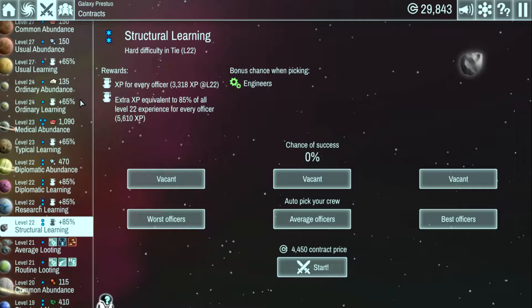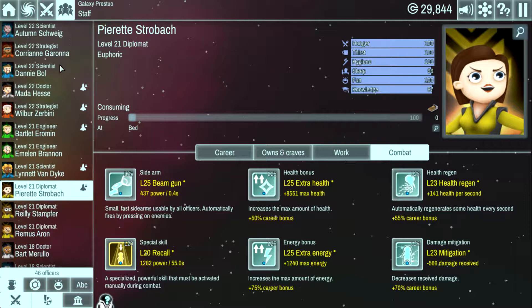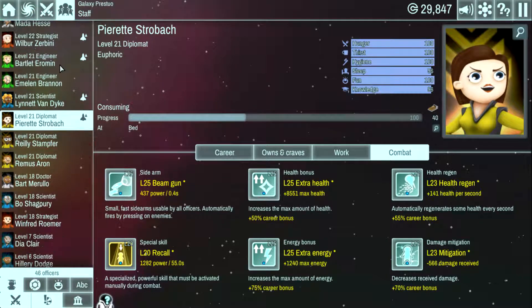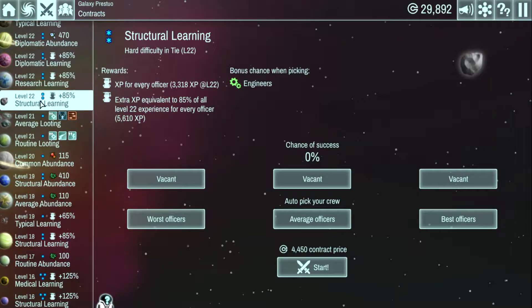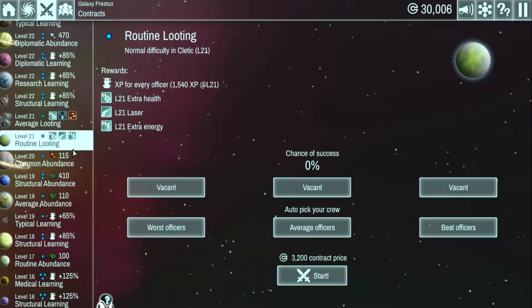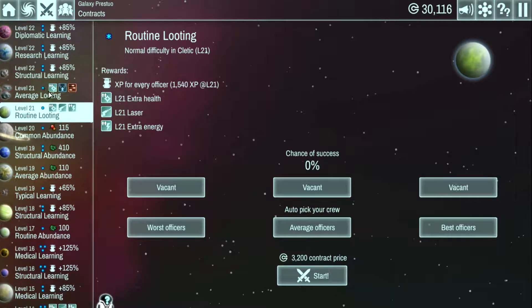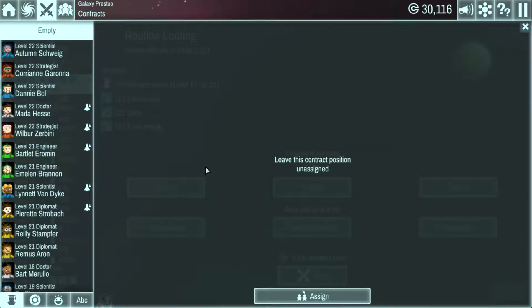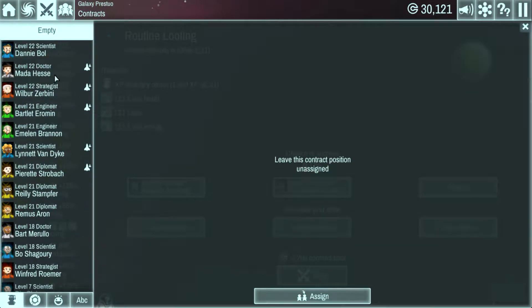Speaking of leveling people up, I should get SG2 and SG3 out in the world. Level-wise, SG2 is at level 22 and SG3 is at level 21. A level 22 mission is hard mode so it won't really work for them. We'll have them do a level 21 routine looting — it's kind of beneath them but it's the best I can do right now.